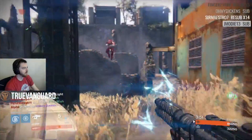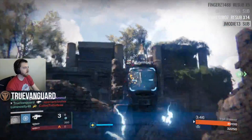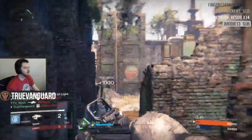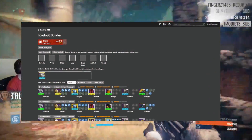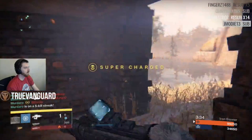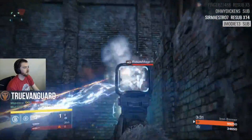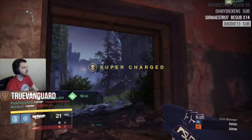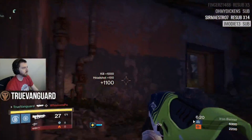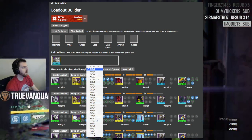Never ever delete blue items — you want to hang on to those absolutely. When you want to generate your optimal builds, go to Destiny Item Manager and in the upper right-hand corner click on the bar graph icon labeled 'Loadout Builder.' Then select which character you want to work on from the dropdown menu, and DIM will show you all the best builds you can generate with your current gear, including items you haven't leveled up yet.